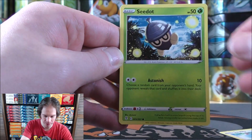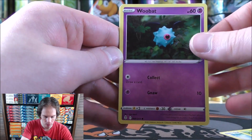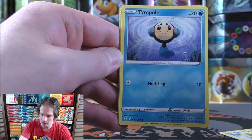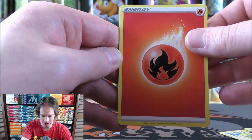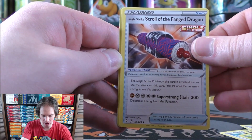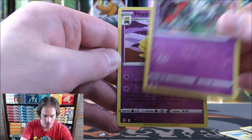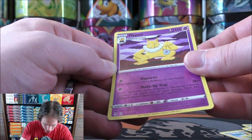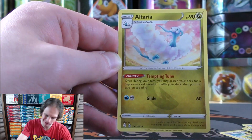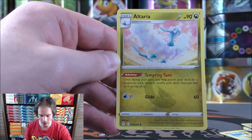Swabaloo starts this one. Swoobat, Woobat, Eevee with Rayquaza in the background — I would love to pull a Rayquaza. Tympole, Fire-type Energy, Herdier, Scroll of the Fang Dragon, Floette, reverse holo of a Hypno — just an uncommon. And the final card — can I go three for three? Nope. Two for three, an Altaria.